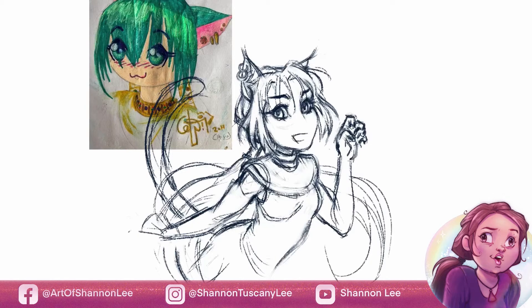Drawing her in my current style also meant that she lost some of the chibbiness — all of it, in fact. She's still cartoony, she has exaggerated features, but I wanted her to look like a more unique character and so I needed more room to move, more space for features that I could exaggerate.